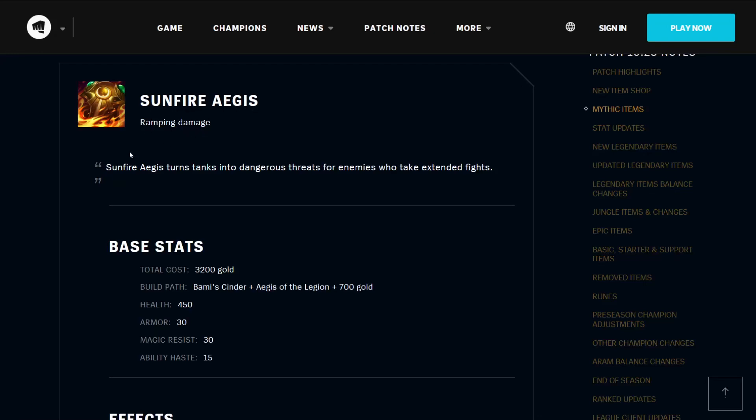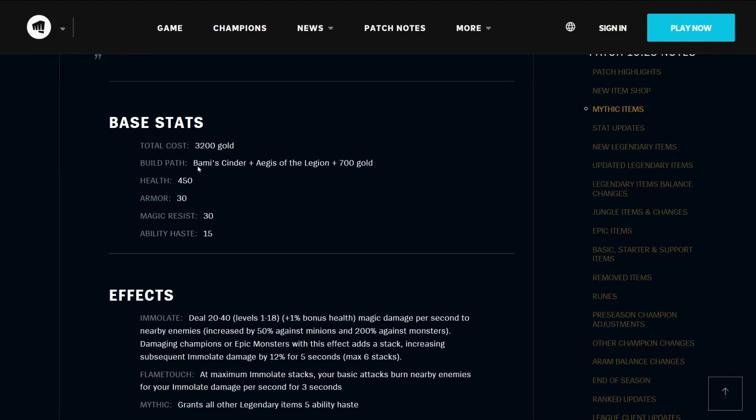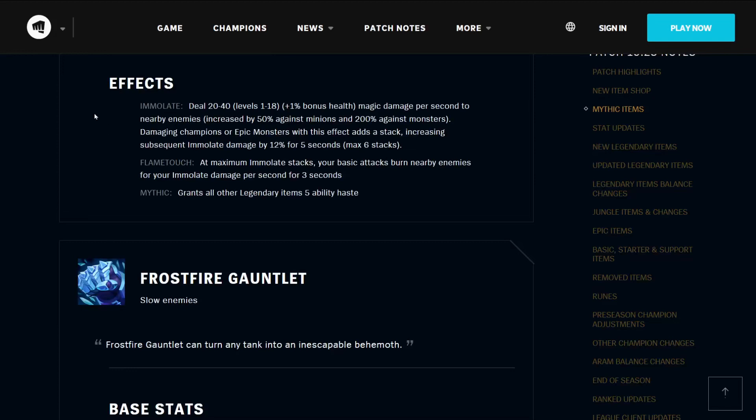Sunfire Aegis gives you ramping damage — it turns tanks into dangerous threats for enemies who take extended fights. It costs 3200 gold, builds from the Balmy's Cinder, Aegis of the Legion, and 700 gold. It has 450 health, 30 armor, 30 magic resist, and 15 ability haste. Its effect Immolate deals 20 to 40 magic damage per second to nearby enemies based on level and bonus health, increased by 50% against minions and 200% against monsters. Damaging champions or epic monsters adds a stack, increasing subsequent Immolation damage by 12% for 5 seconds, up to 6 stacks. At maximum stacks, your basic attacks burn nearby enemies for your Immolate damage per second for 3 seconds. As a Mythic, it grants all other Legendary Items 5 ability haste.